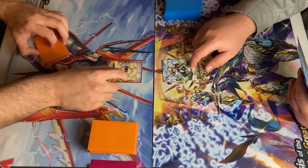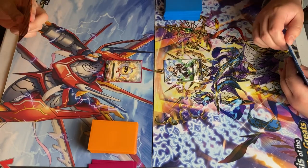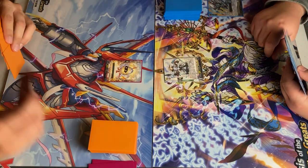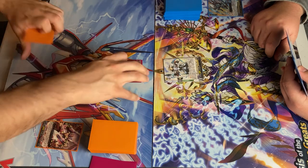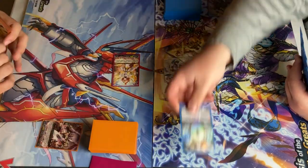Stand up Vanguard. Draw. Ride. Go ahead. Draw. Discard. Ride Reno. Skill — starter to draw. And attack for 10. Drive check.